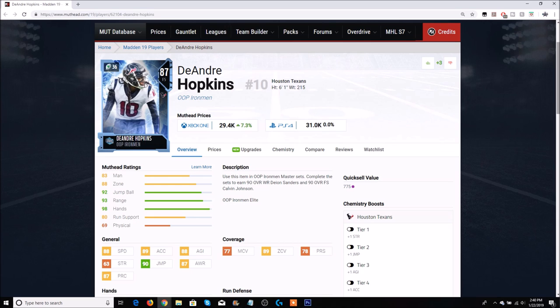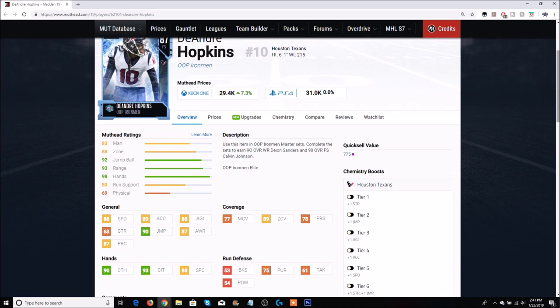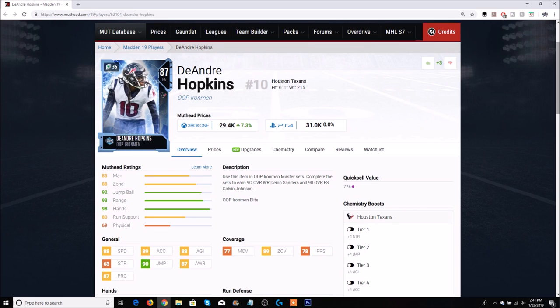Now, he's not up on the auction block, but I did want to show you guys DeAndre Hopkins. This is one you can have a little fun with if you like to user your free safety, or just want a good coverage guy out there — DeAndre Hopkins gets the job done. He's going for about 29,000 coins on Xbox and 31,000 coins on PlayStation. He is 6'1". The best thing about DeAndre Hopkins is he's probably never going to drop an interception with that 90 catch rating. He also has 88 speed, 89 acceleration, 89 zone — put lockdown chem on him and get around 92 zone, which is really crazy. He has 90 jumping, 87 play recognition, 88 agility, 90 catch, 93 catch in traffic, and 88 spectacular catch. He's not going to lay the wood with a 54 hit power, but he's someone you want to mess around with at free safety if you like to user them, or just put out there on a Hail Mary because he's not going to drop an interception.